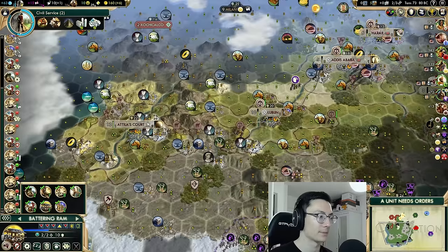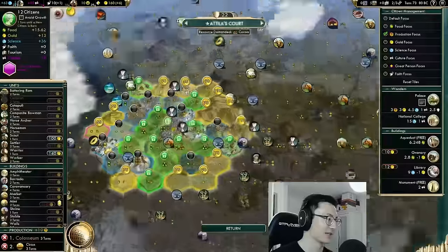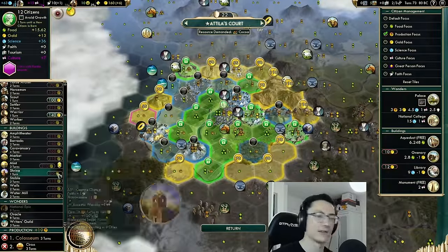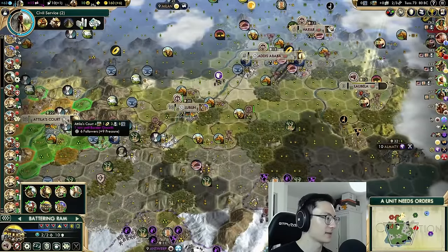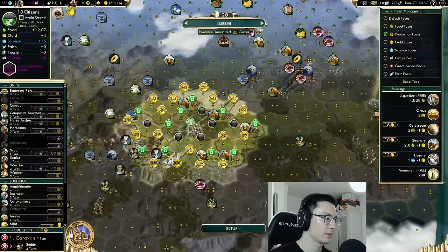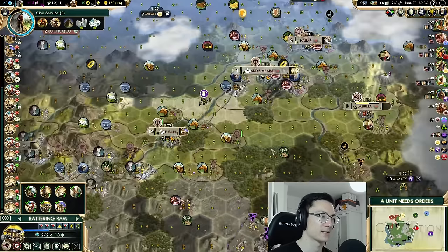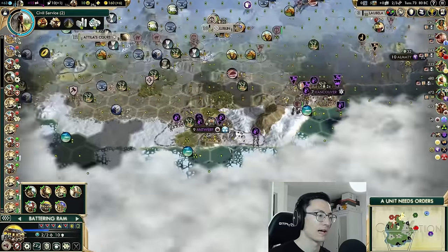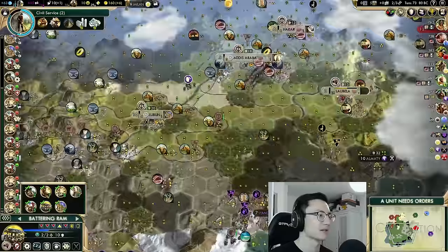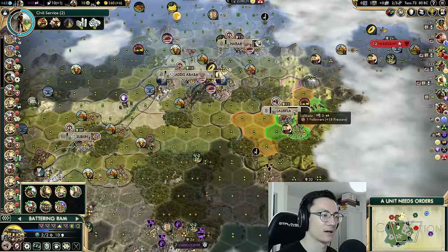If we didn't send those internal food trade routes we'd be in a much worse state. Attila's Court and Lublin are a little behind on buildings, but doing pretty well and absolutely ready. We're building a Coliseum here, then a Circus, and a Caravan in Lublin, then a Stable. The Coliseum and Circus are for happiness — we're on 10 happiness right now and only at the end of the last episode did we really sort it by allying Antwerp.